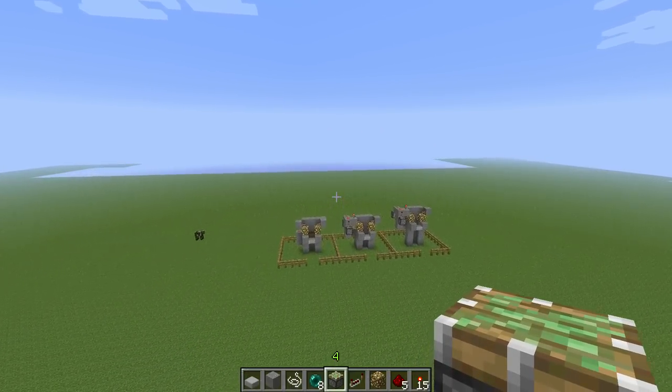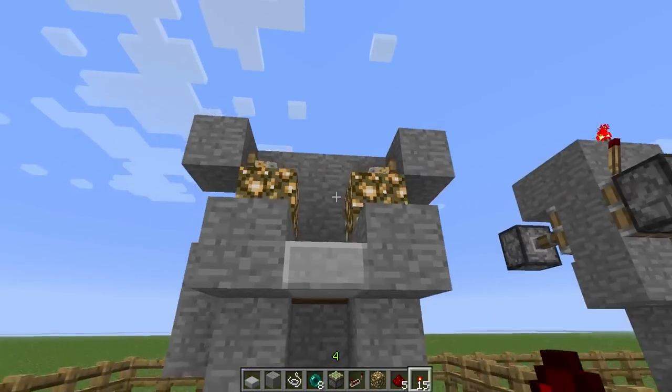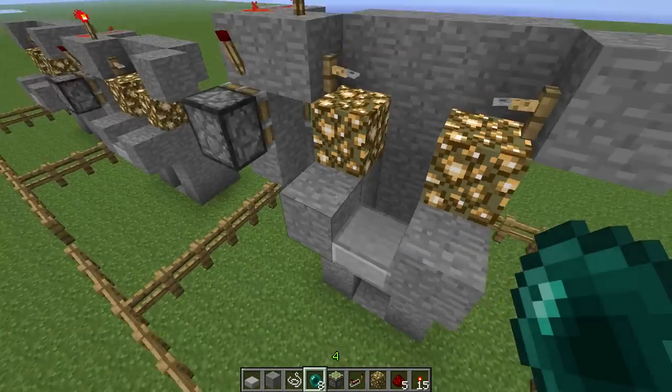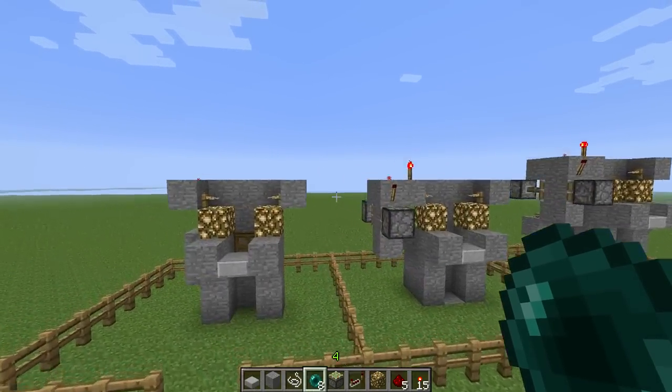Over here we don't show any redstone. I've got two designs: one that uses a trap door and one that actually uses a sticky piston with a block, which is why it's one block taller. Anyway, let's get started.